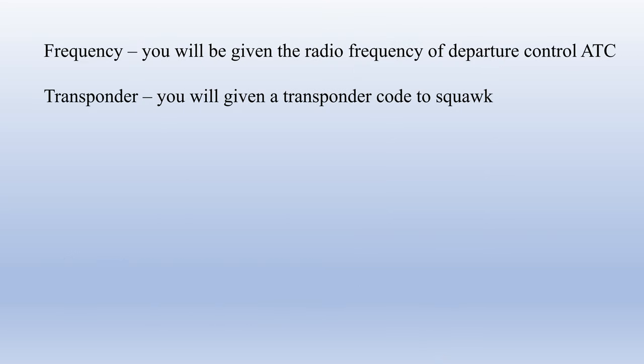The last two CRAFT elements are your ATC frequency and transponder code. You'll be given the departure control radio frequency. If it's not the local TRACON, ATC will tell you who it is — for example, at Texarkana, Arkansas, your departure controller will be Memphis Center, and they'll give you that frequency. The transponder code is straightforward: enter it and ensure your transponder is set to altitude before getting airborne.